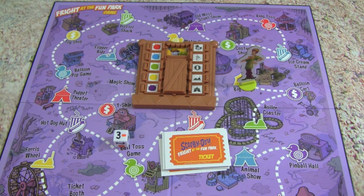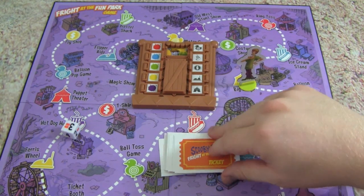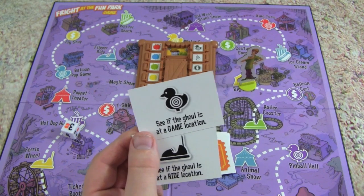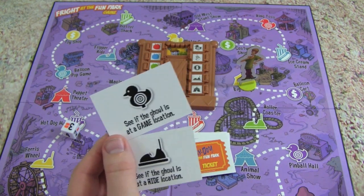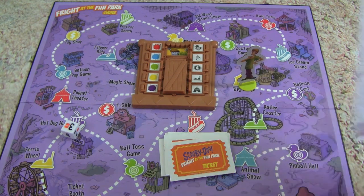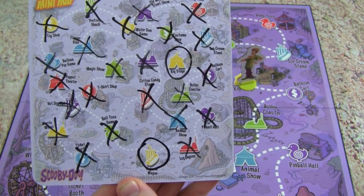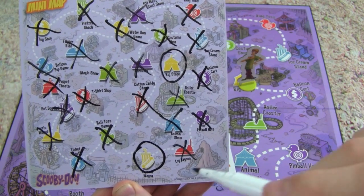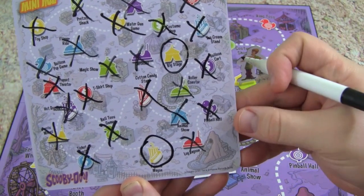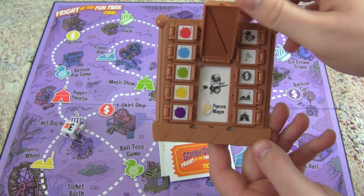If Whitney's really close to solving, then I might have to make a guess. Let's go ahead and roll - we got two tickets. I think we may have already played both of those. Yeah, we've already played both of those, so I'm going to make a guess. I know that it's either this one or this one. So I'm going to make a guess - if I get it right I'm the winner. I don't think Shaggy would be at the big stage. I'm going to say Shaggy and the ghoul is at the Popcorn Wagon!